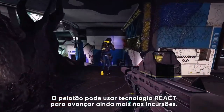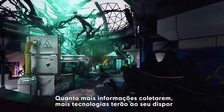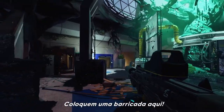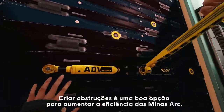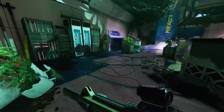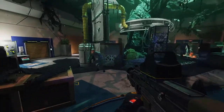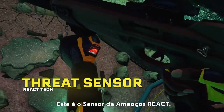The squad can use React tech to go further in incursions. The more intel they collect, the more tech they'll have at their disposal to fight off this threat. It's all about teamwork to outsmart the enemy. Reinforcing the wall — creating a choke point is a good idea to increase the Archmine's efficiency. That's the React threat sensor.